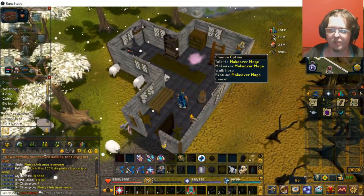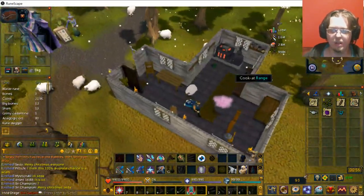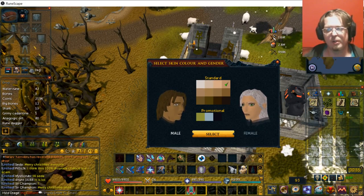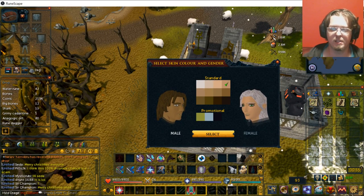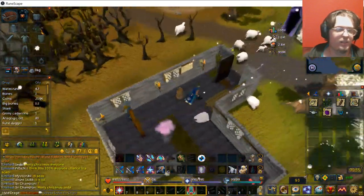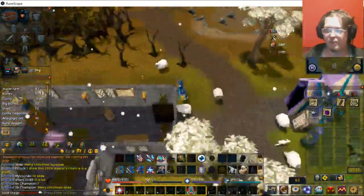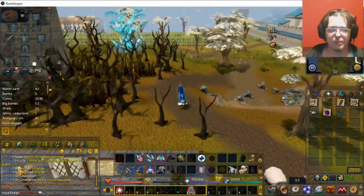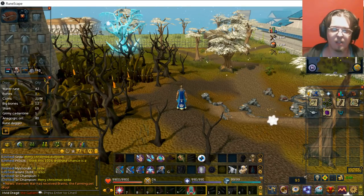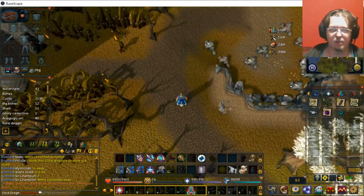Over here you have what is called the Makeover Mage. This is actually where you can select a different skin color, promotional skins, or your gender if you want to change that. And that's actually something that's kind of important for down the road — there's a certain quest that actually requires you to be a female character rather than a male character if you are playing as male.